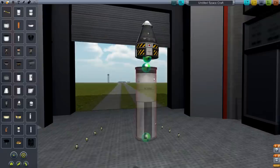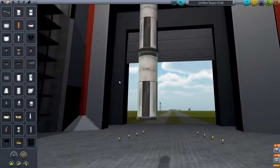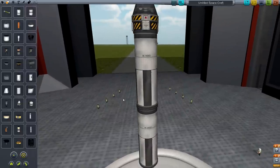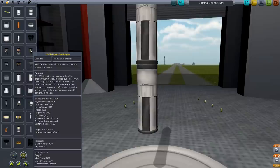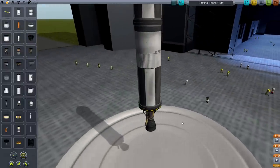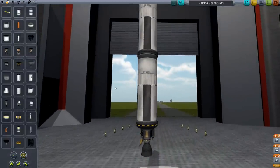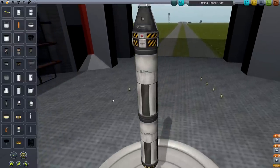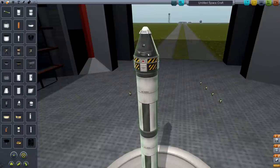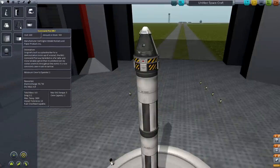For propulsion, I'm going to use one of these FLT-800 fuel tanks. I'm thinking maybe two tanks so that we have plenty of fuel to go, and I'll put in a liquid fuel engine. Now, I need to check whether this rocket will be enough to get into space — to do that, you need to sum up the weight of all the modules.